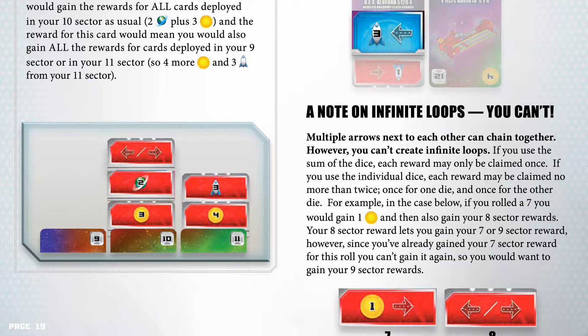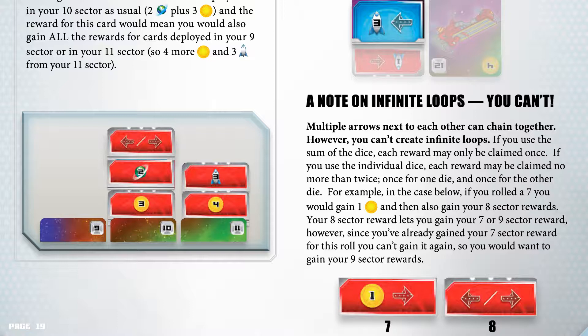For example, if you roll a 7, you would gain 1 credit and then also gain your sector 8 rewards. Your sector 8 reward lets you gain your 7 or 9 sector reward. However, since you have already used your 7 sector reward for this roll, you can't gain it again, so you would want to gain your 9 sector rewards.